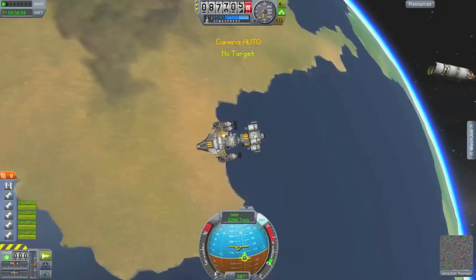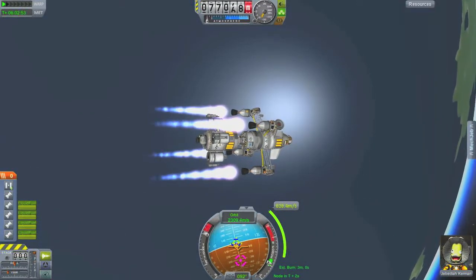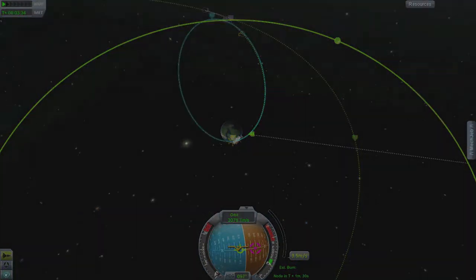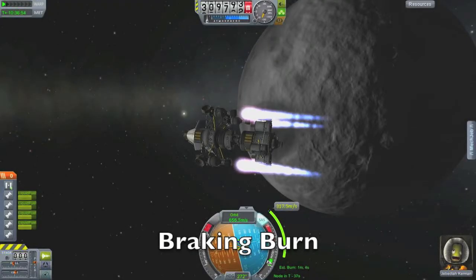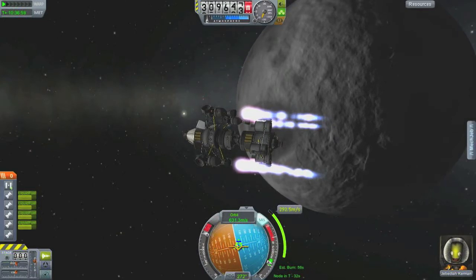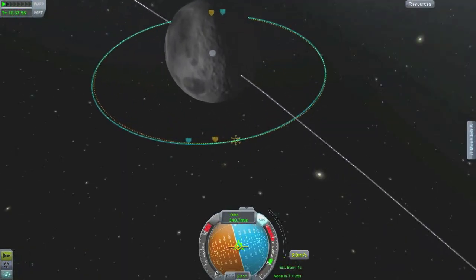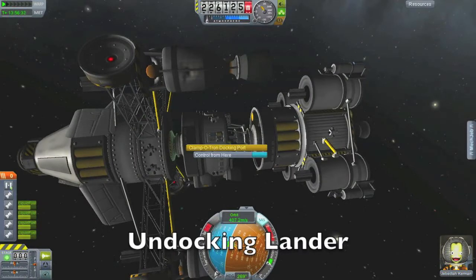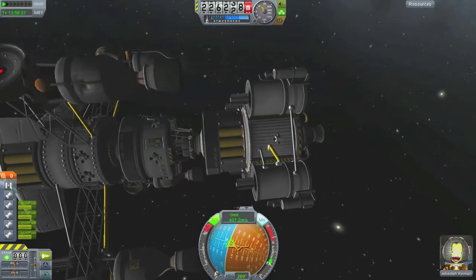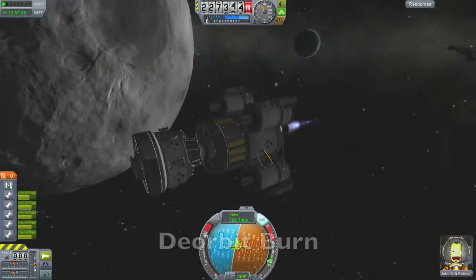Now we make our transfer burn to the Mun, which takes a very, very long time due to the nuclear engines not putting out very much power. We complete that and do our braking burn. We leave the transfer stage in orbit while we descend with the rest of the ship, get into an even orbit, and undock our lander using RCS to pull away.